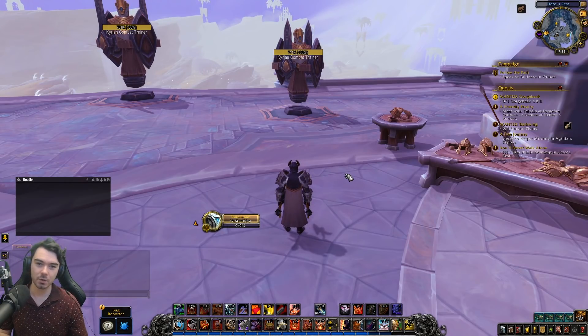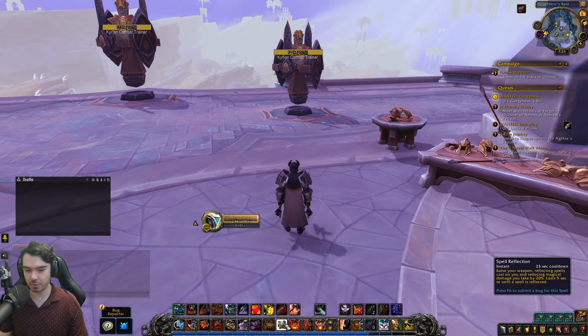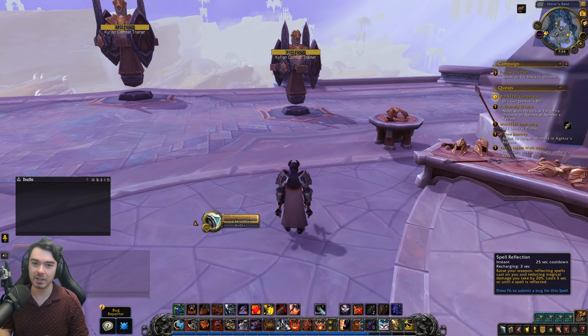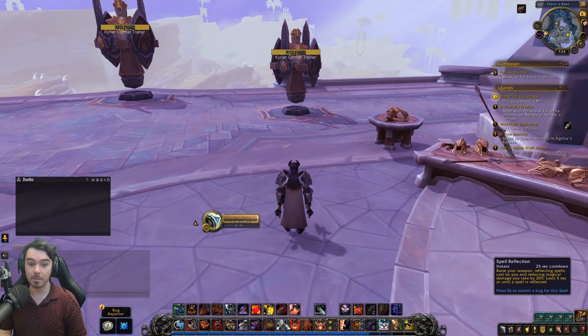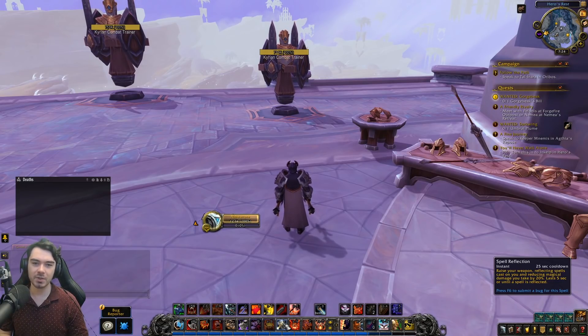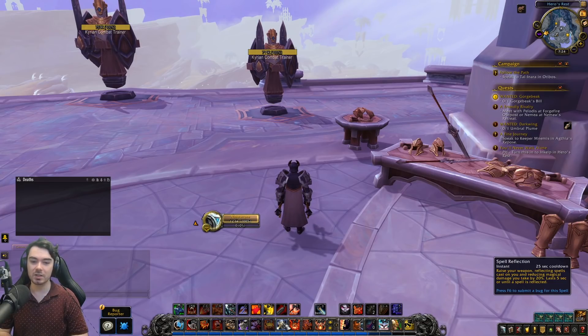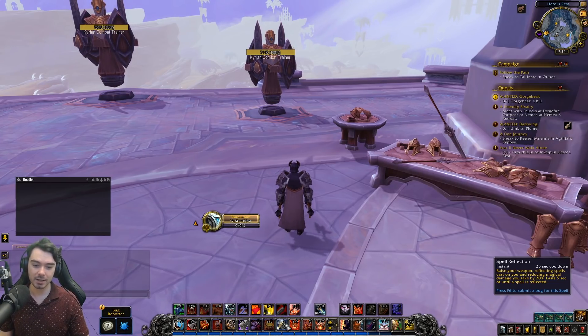Spell Reflection is an incredibly useful new addition — no shield required, just a 25-second cooldown, instant cast. It raises your weapon, reflecting spells cast on you and reducing magical damage you take by 20% for 5 seconds, or until a spell is reflected. In PvP the plays you can make are insane — reflecting crowd control, hard-hitting spells, you name it. In Mythic+ you can reflect dangerous mob spells back at them. Even in raid fights where you can't reflect, it's a straight 20% magic damage reduction for 5 seconds.